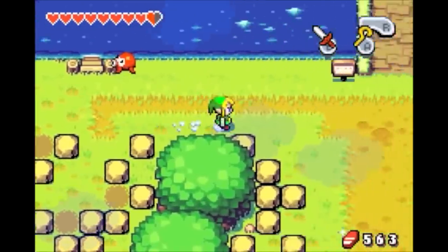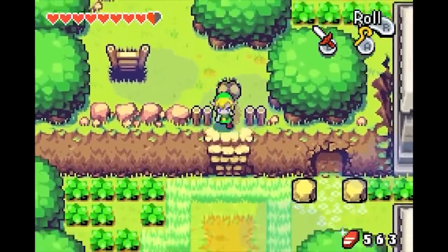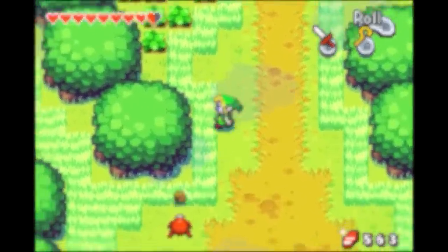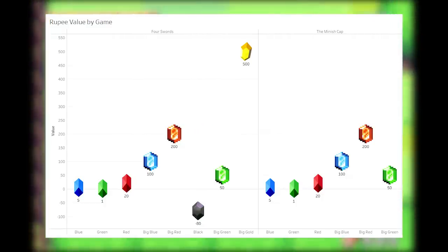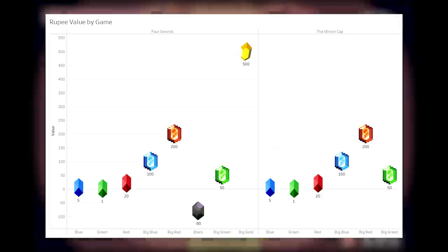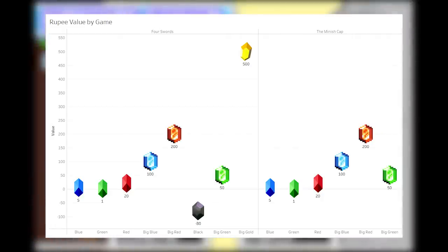While we're on Game Boy Advance, we might as well take a quick detour to Minish Cap, because it's exactly the same as Four Swords, just without the shards and the black negative RuPor. The trio and all the big rupee colors are the same, so we might as well put them on the list at the same time. With that, things are finally starting to settle in a little bit — but who knows what could happen in the next 3D Zelda game, the Wind Waker.